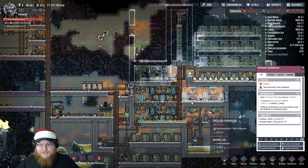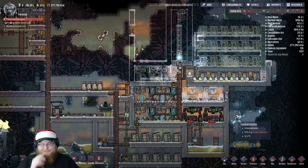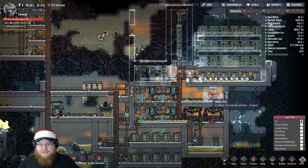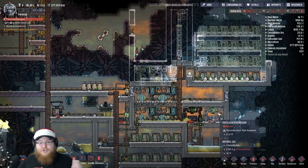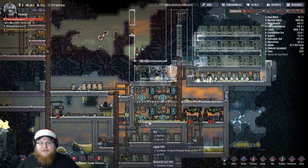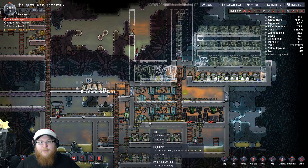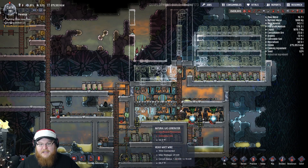So what I'm going to do today is we're just going to take these fertilizer synthesizers and we're going to move them — just straight up move them. Because not only that, our duplicants are getting hypothermia as they come in here because they have to step on this nasty water.